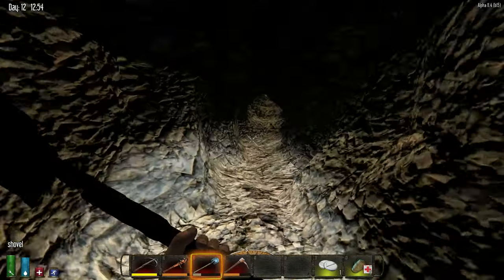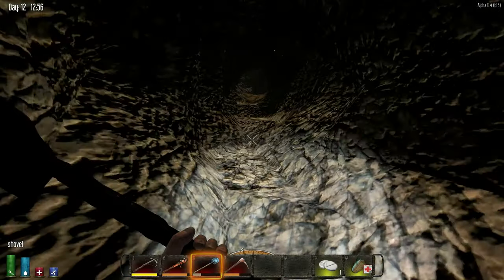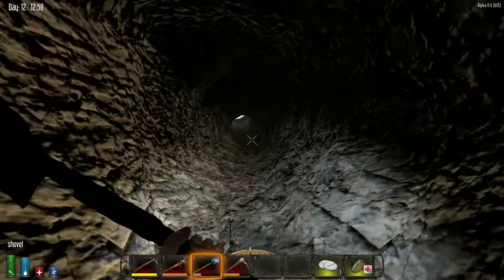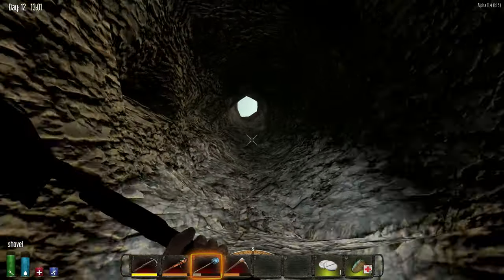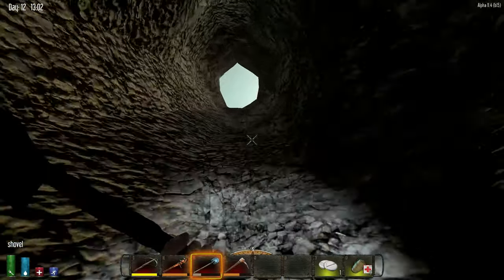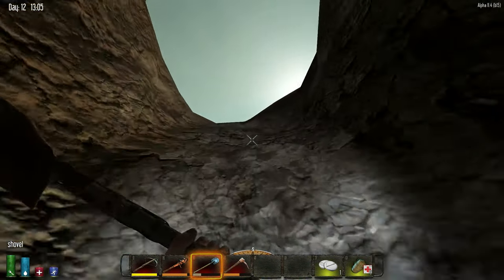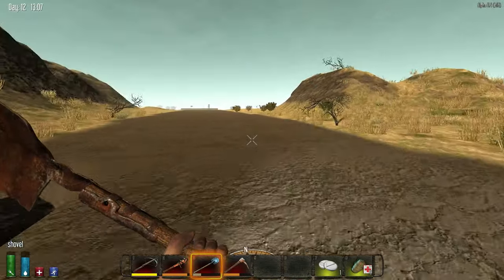Nice shot, but that spot you marked is a good spot — it has access to the underground from that point. It turns 90 degrees to the east. I didn't actually mark that spot, I was just looking. No, that's cool, it doesn't matter — it's about halfway, which is pretty good.